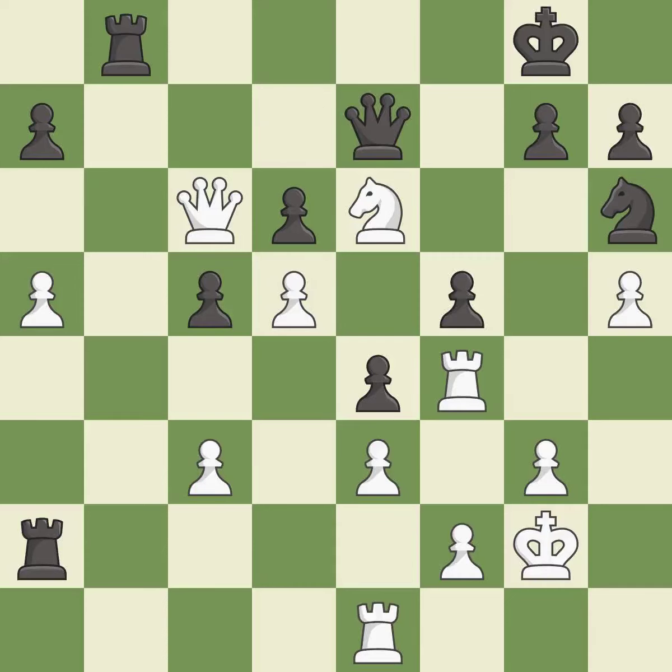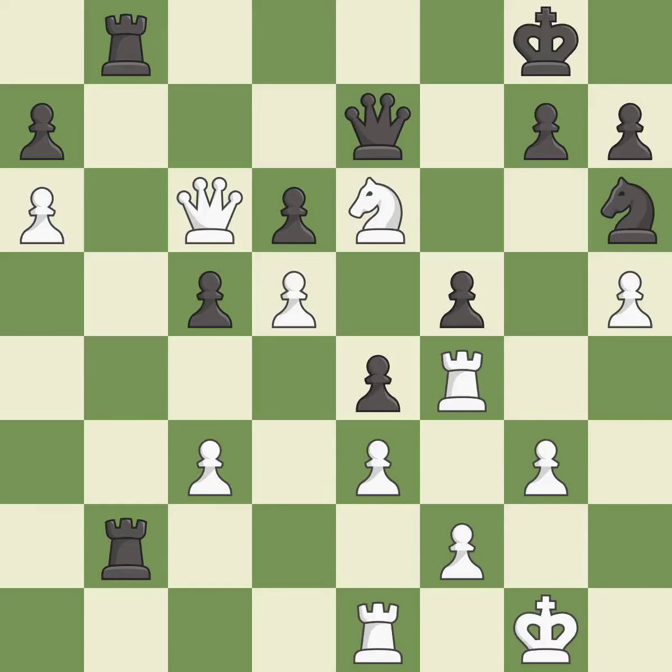This moves the queen to safety — it is best. This misses a great but hard to find move — it is a mistake. This doubles the rooks onto a single file, which allows them to team up to create threats. This is the only good move — it is a great move. The game was close to balanced, but now white is worse — it is a mistake.